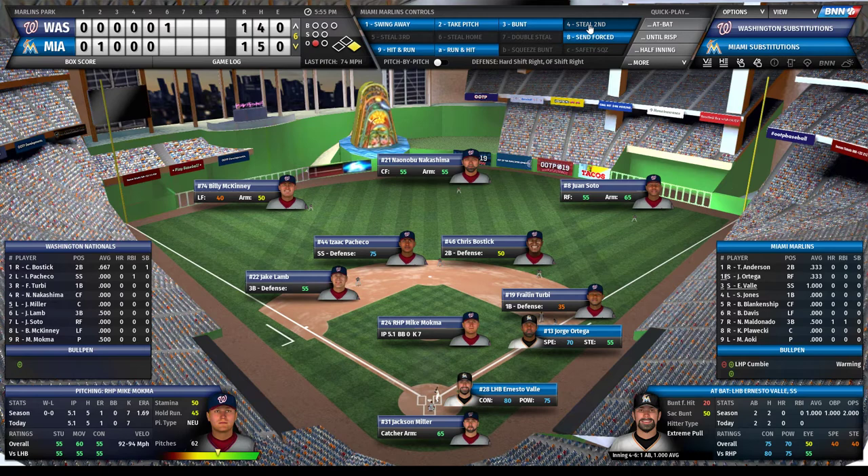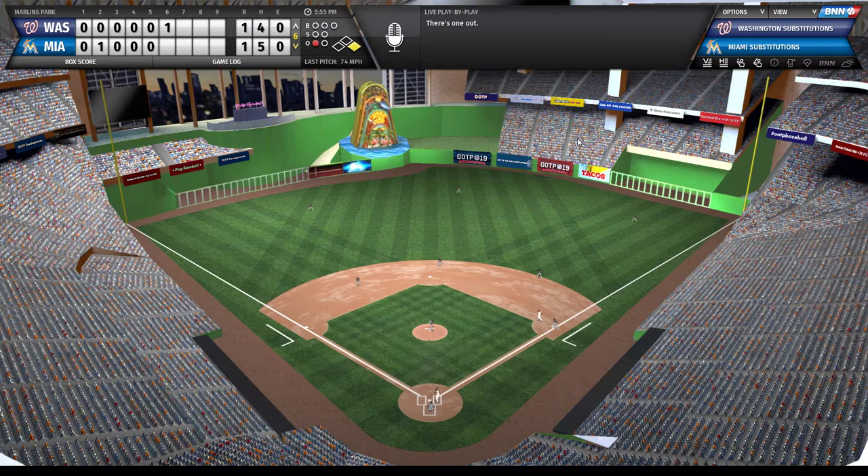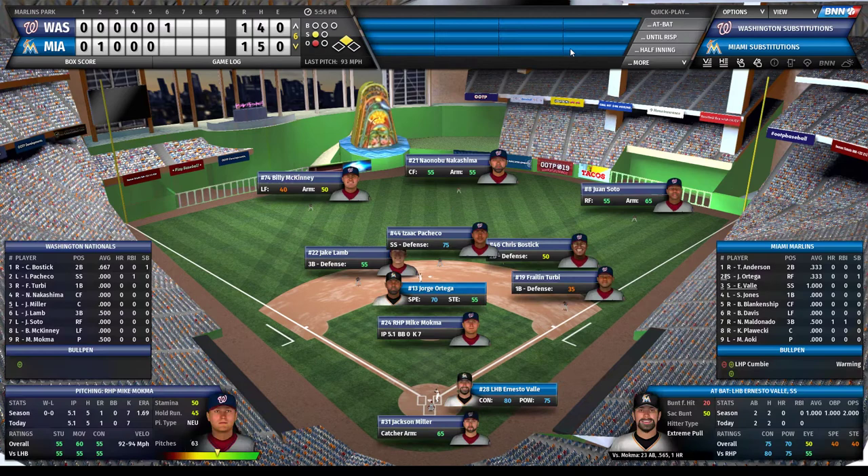To be an elite base stealer you need really high ratings in both - sometimes you have fast players who don't have the know-how to steal even if they're physically fast. I'm going to steal second and not send forced. I would usually not recommend sending forced unless it's a really desperate situation. He gets the jump and he is safe - excellent!